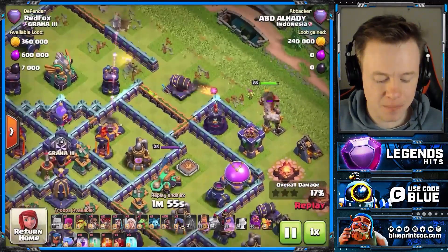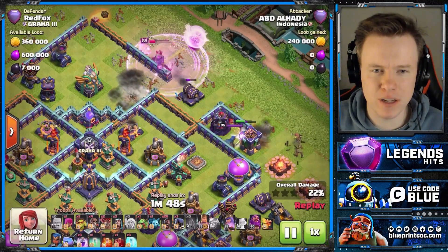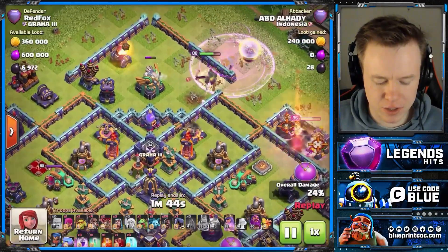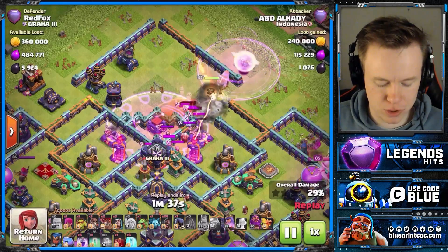Yet again, using our King — not really to funnel the Queen in, but mainly just to get rid of a defensive hero. Nice angled Healers. We'll just let the Queen pull out the entire CC, and you'll see why this charge is so smart.